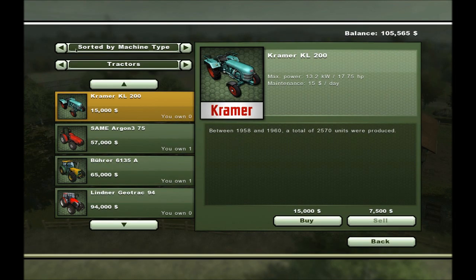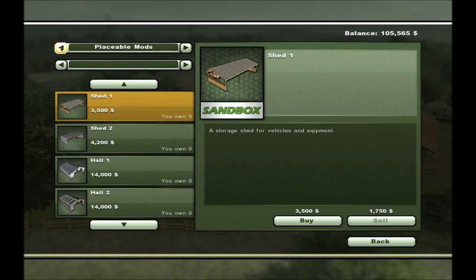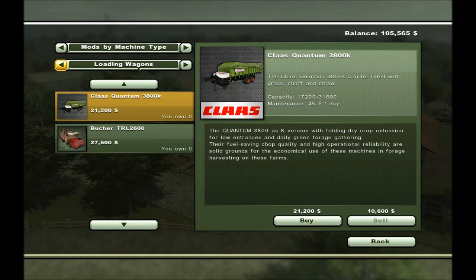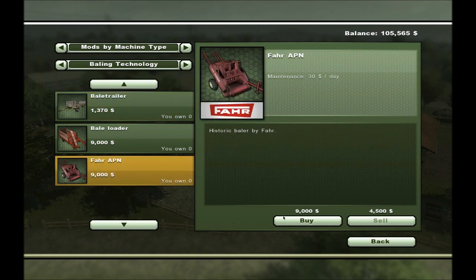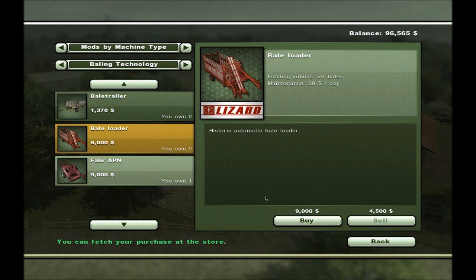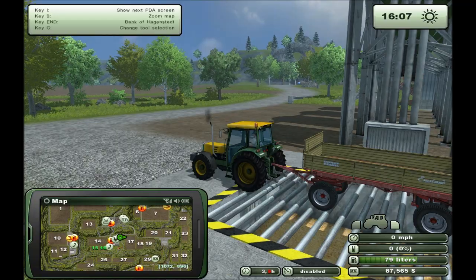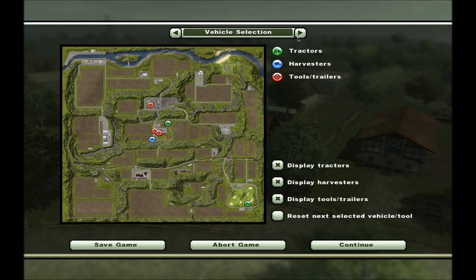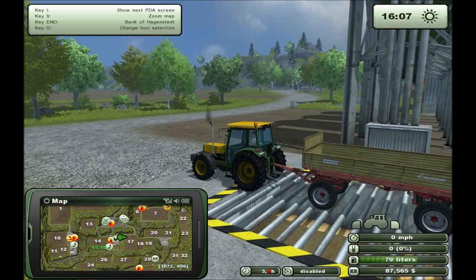I will buy some equipment — mods by machine type. I will buy the baler and the bale loader. Then we go to the map and reset both items.